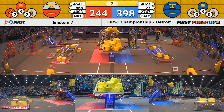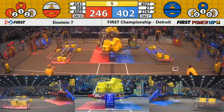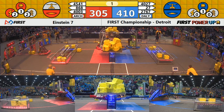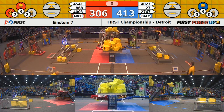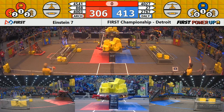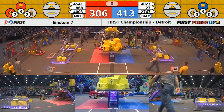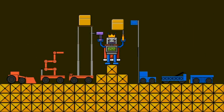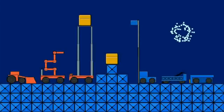Red Alliance attempting to do the same. Five seconds left. Another cube through the exchange, but Team Rush is there with the big body block. Time has expired. Plus with the levitate — power-ups used. That's worth 90 points total. Blue Alliance with the win.